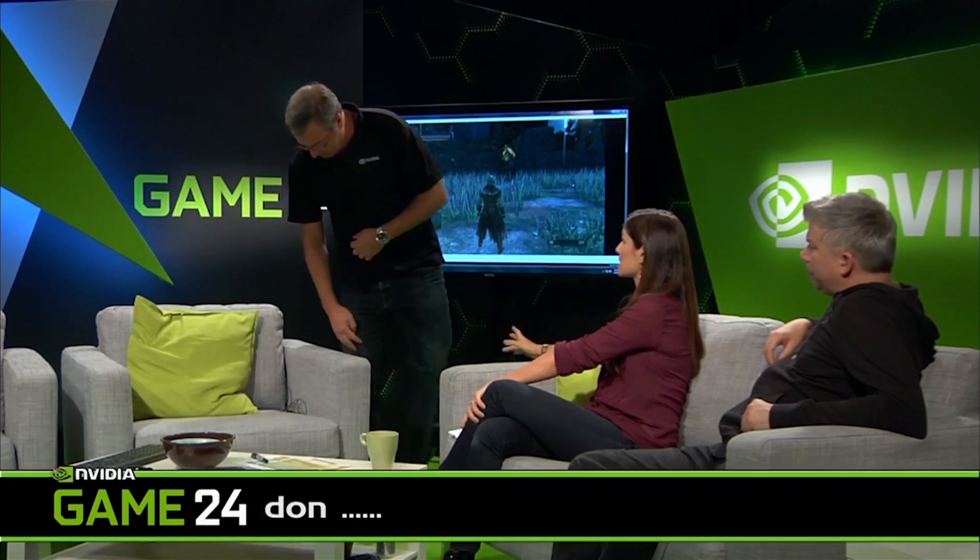We had Skype questions about the benefits of Maxwell, and whether DSR will translate to certain GPUs. I want to say right now we are going to bring this technology to the 700 series. DSR technology is definitely coming to the 700 series. The GTX 980 is $549 and the GTX 970 is $329. At $329 you're getting so much power — that is amazing performance at an amazing price. The 970 is truly breathtaking.